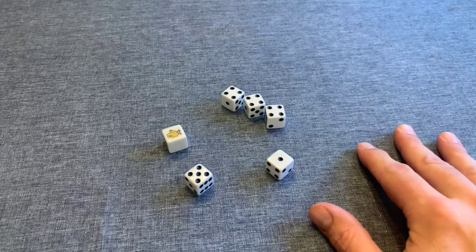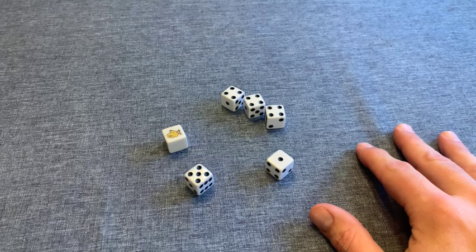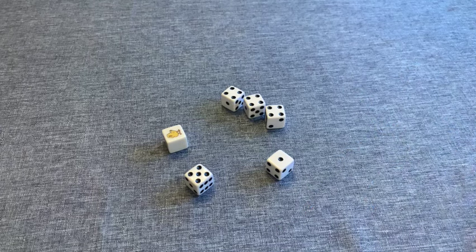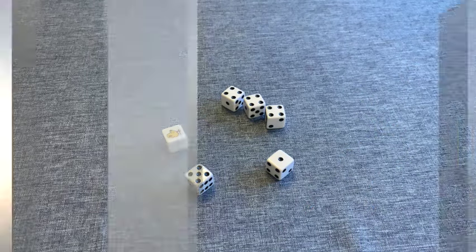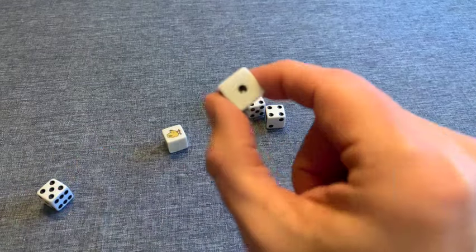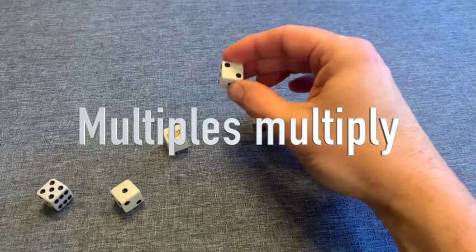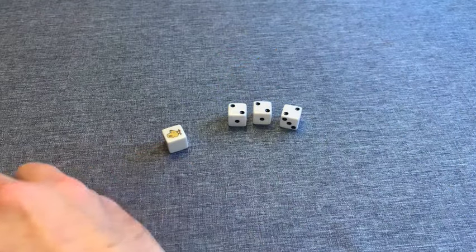Before we get into the scoring guide, we're going to show some real-world examples to make it easier to understand. The basics: roll a five and that's worth 50 points; roll a one and that's worth 100 points. If you roll multiples of any number in a single throw, those multiply as well.